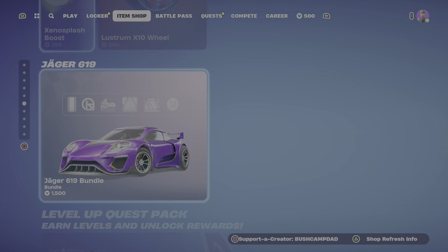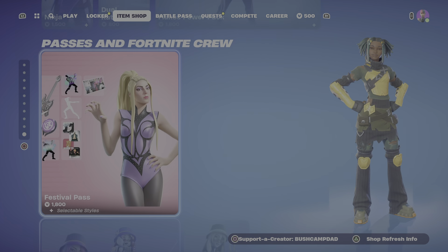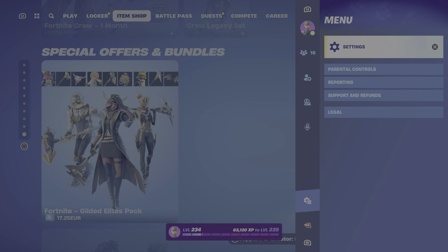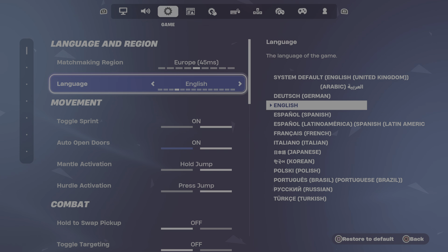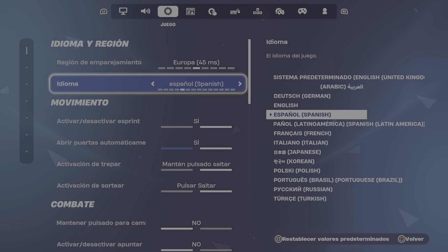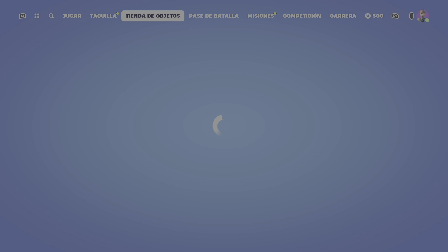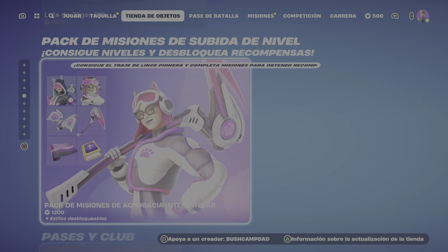The trick to doing this is: go to Settings, go to Game, go to Language, switch it to Spanish, confirm, and go into the item shop — and it's supposed to be there.